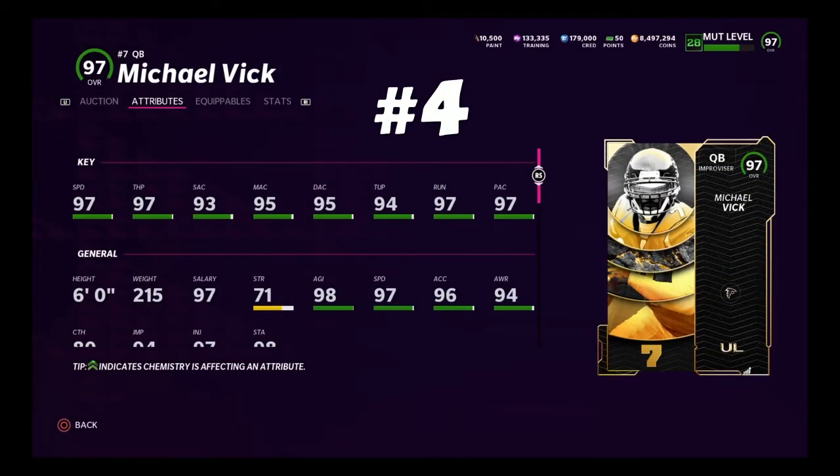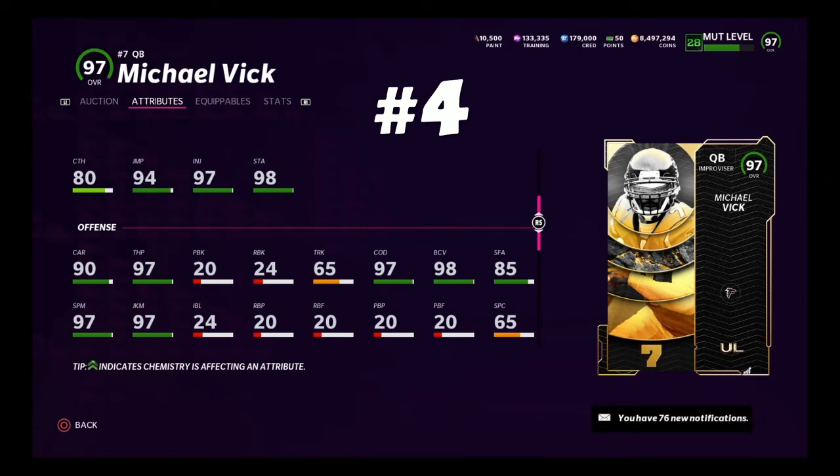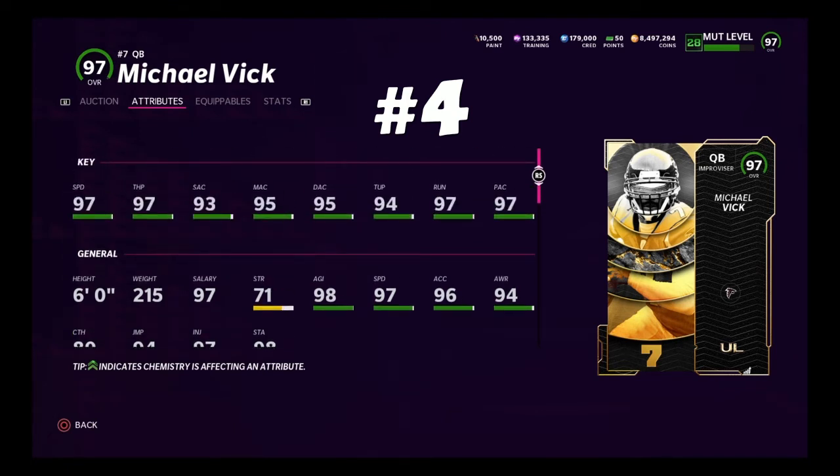Number 4, we have Michael Vick — the only quarterback in the game that can get 99 speed on a game team. On paper he is a great quarterback: 97 speed, 97 throw power, good accuracy, and pretty good size. But the only bad thing about him is that release — he has the slinger 4 release, which is the 3rd worst in the game. He can probably get away with throwing passes, but I recommend gunslinger. Even with gunslinger, you notice how bad the release is. Outside of that, this card is amazing — he can do so much with his legs. 97 change of direction and 97 break sack on a quarterback is crazy.